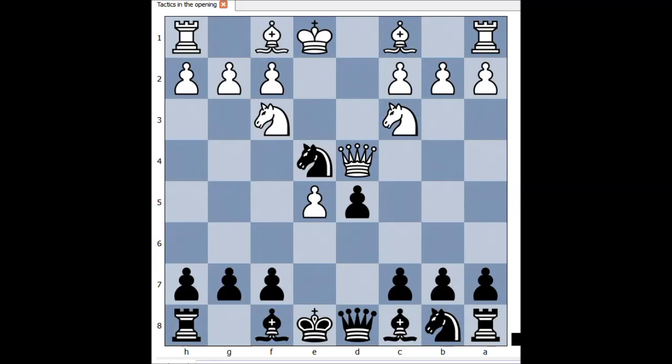We have reached the critical position of the game — it is Black to move. What would you do in this position if you held the Black pieces? If you wish, you can even pause the video. Ready? This is the best move: attacking the queen and threatening the pawn on f2.